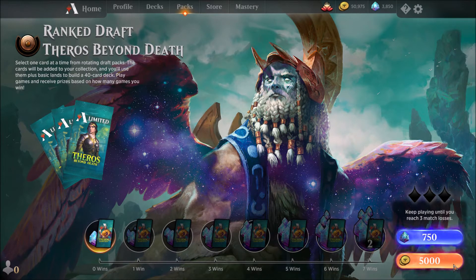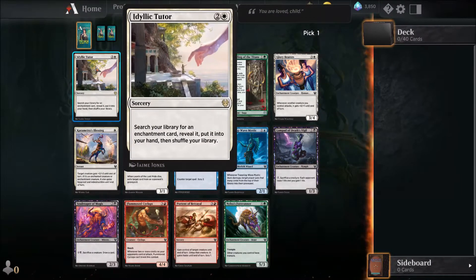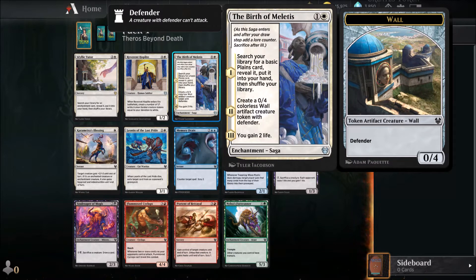Let's get right into it and start with our deck building. There's a library enchantment card where you either put it into your hand and shuffle your library. Enchantments can also be creatures now, so it's interesting. There's also a battlefield card that creates a number of random creature tokens equal to devotion to white, which is pretty interesting but for five mana it's very expensive.